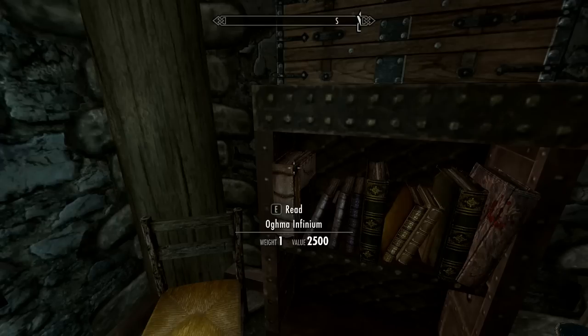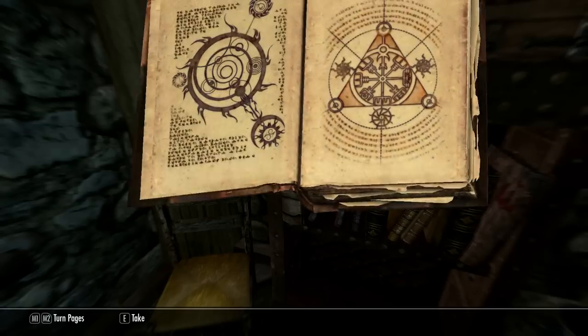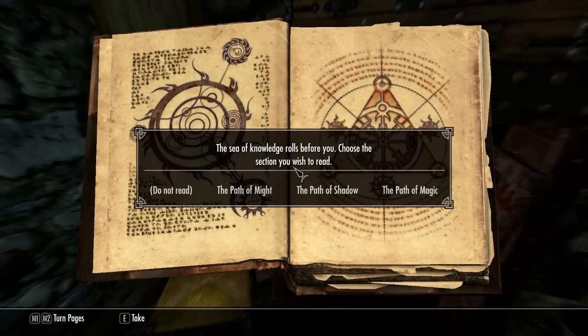The Oghma Infinium. So what this book does, it gives you the possibility to read it and gain knowledge in different areas. So you have the Path of Might, which is the Warrior's Path, so you'll get one-handed, two-handed, heavy armor and so on in your skill, and you can put some perk points in those. You also get the Path of Shadow, which is the Thief's Path, so you get some Sneak, Lockpick, Pickpocket and so on. And finally you get the Path of Magic, which is of course the Mage's Path with restoration, destruction, illusion and so on.